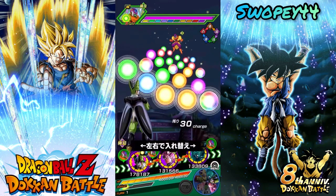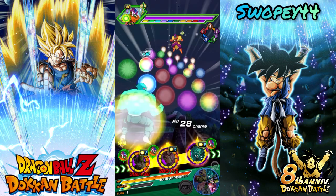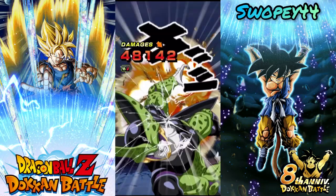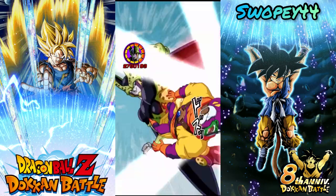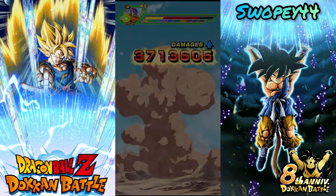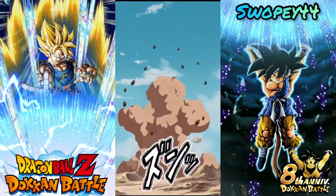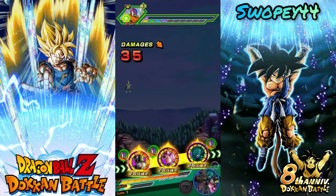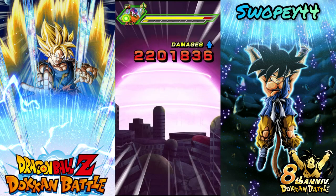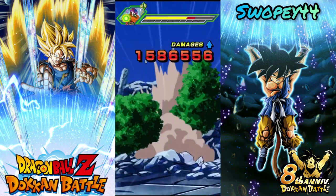We got Cell up first. Rosé can have some, and we got Garlic Jr. here for some support. Let's see what Cell can do — getting slapped up by Slug right here. 80k damage, not bad. 2.78 million, holy man — this guy's an animal. Ooh, he's getting the double super! Slug's just about dead. Rosé at 55% probably won't finish him, but Garlic Jr.'s super is gonna finish Slug off for sure.